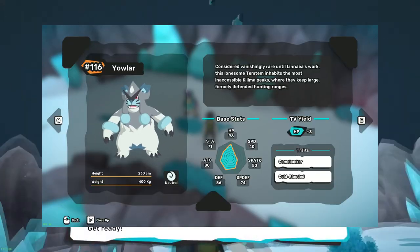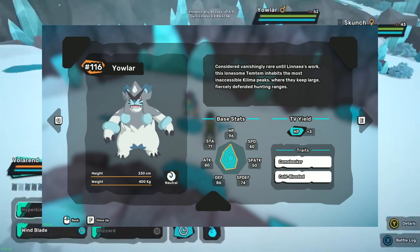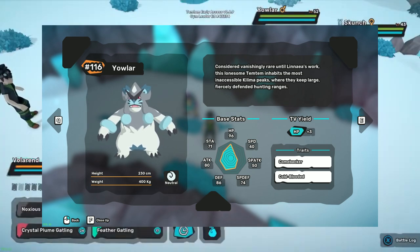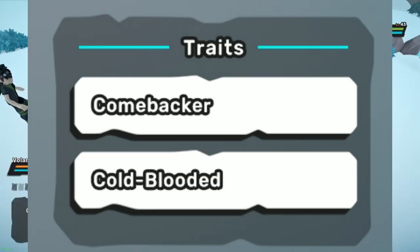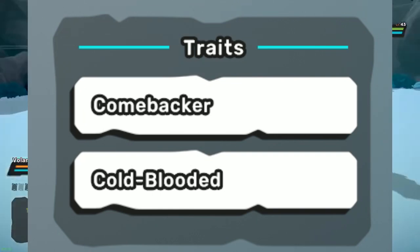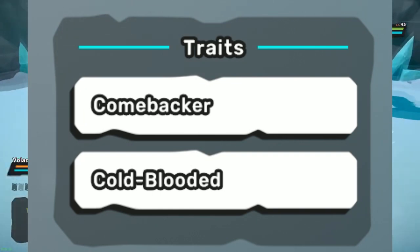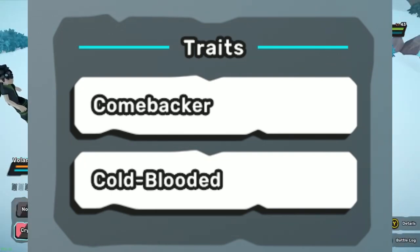Yowler are described as once being extremely rare. They now inhabit the Kilima Peaks and defend hunting ranges. This neutral type Temtem also gets access to two unique traits: the first being Comebacker, which causes any Temtem attacking Yowler to receive 50% extra damage from incoming attacks for the remainder of the turn, and Cold-Blooded, which negates the cold status and instead provides you the regenerated status for two turns. You see where I'm going with this? Momo's trait makes it so that everyone gets the cold status, and Yowler benefits from that, so they might be an interesting team.